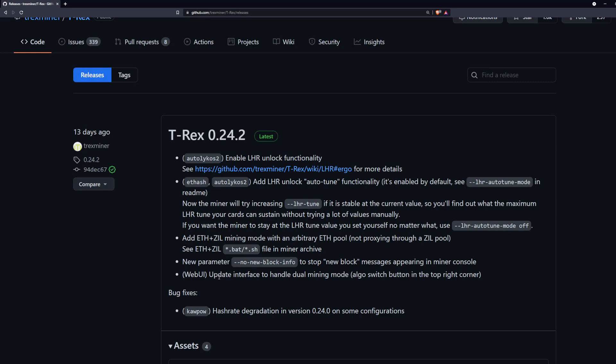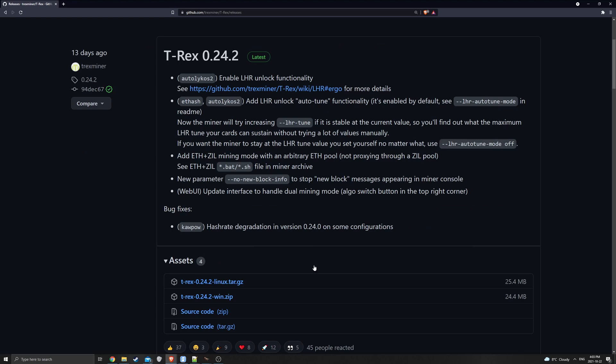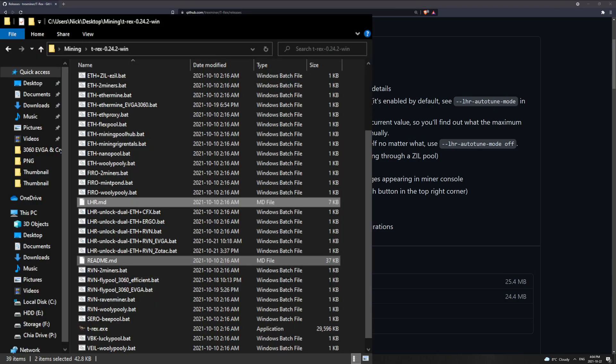There's also a bug fix for Ravencoin hash rate degradation on version 0.24.0, so my Ravencoin cards may get slightly better performance. This guide is for Windows - you'll grab the win.zip here. For Linux or HiveOS you grab the other one. Through HiveOS you can just automatically update the miner. Once you have the zip downloaded, you'll find two files: LHR.md and readme.md. Open up both of those files - all the information you need will be in there.